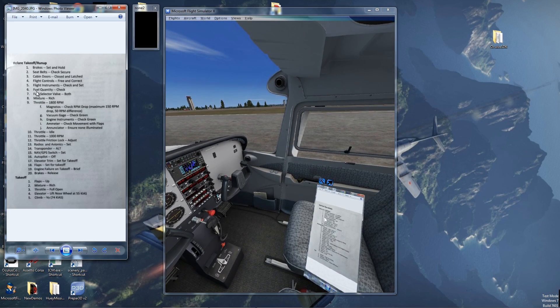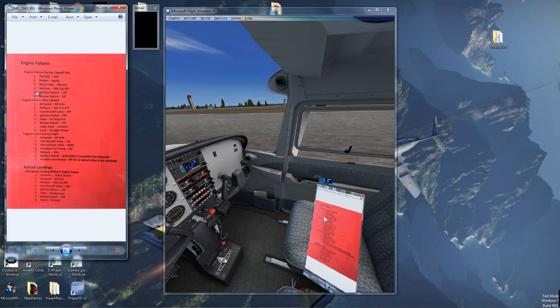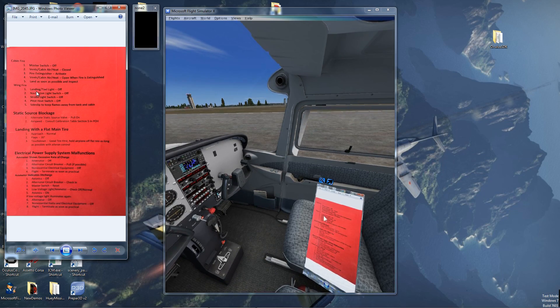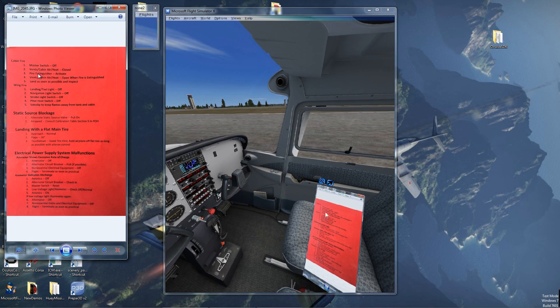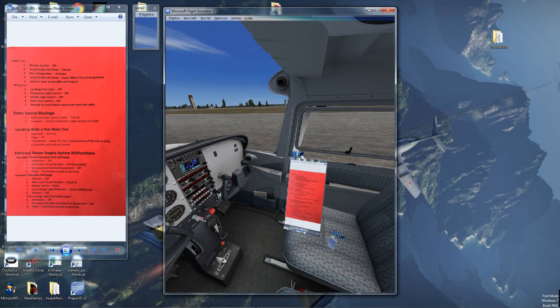In the virtual Cessna, if you mouse over the checklist, it will actually pass the commands you type back through to the desktop, allowing me to flip through the different checklists, as you see there. This has hundreds of possible uses.